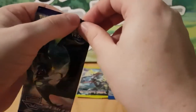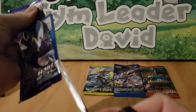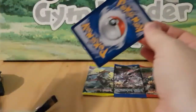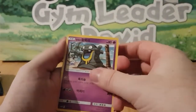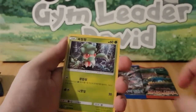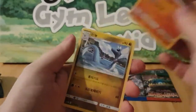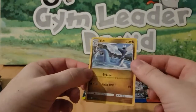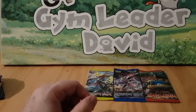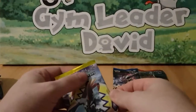Let's go for the second Moon pack. We have Trumpeak, Alolan Grimer, a Filamentis, either Palosand or Sandigas — I can't remember again — and a regular rare Dragonair. Nothing too spectacular from the Sun pack, so let's move on to Islands Await You.